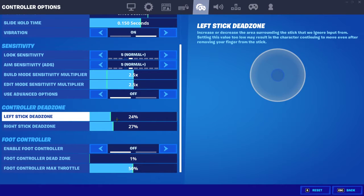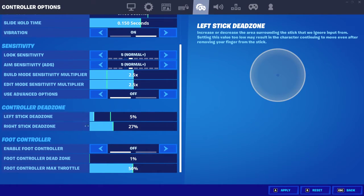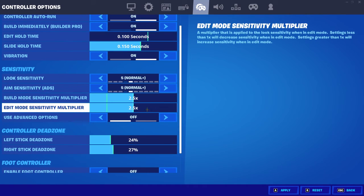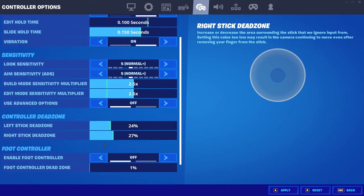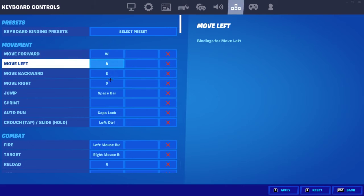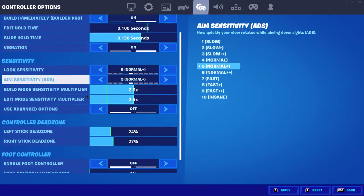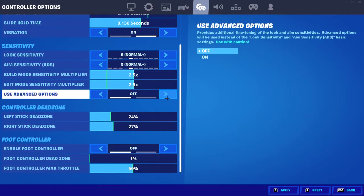Now dead zone — if you've got a lot of stick drift, I recommend putting these up a lot. I'm just going to put mine to whatever they were. Yeah, 24 and 27 — that's what mine were. So yeah, you want to kind of just do it like that. Now moving on to the advanced options.